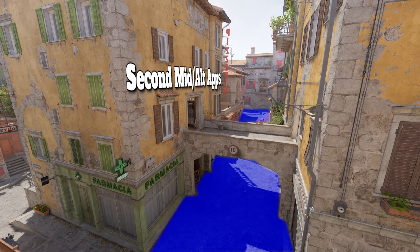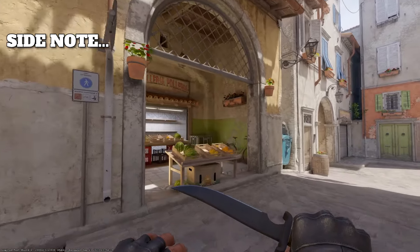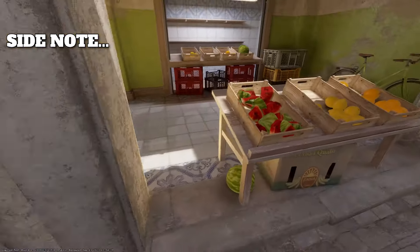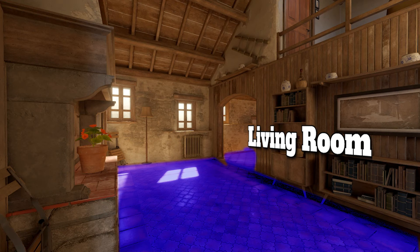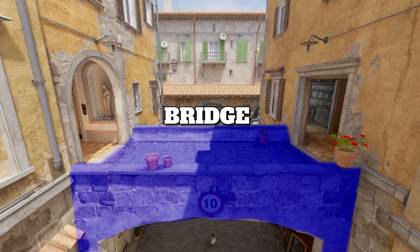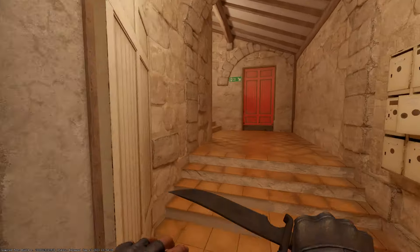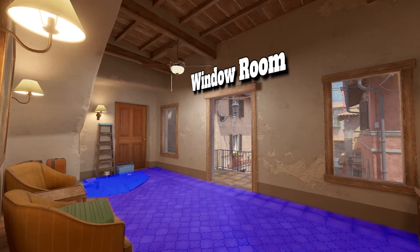Let's head on over to second mid. There's a quick update near pharmacy — I would call it T market, because it looks like a market. Working our way up and into apps, this room is going to be called living room. You can call this kitchen if someone's hiding there. Working over here it's called balcony. This is bridge — we're walking into T apps. This is all of T apps until here. Then you want to call this alley or back alley. Going on up into CT apps, and lastly over here we have window room or just window.